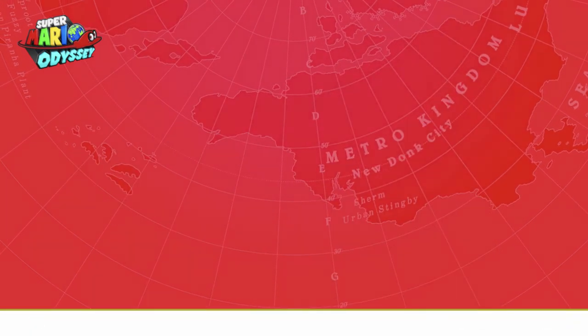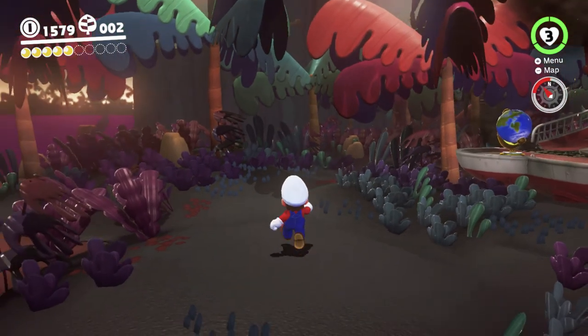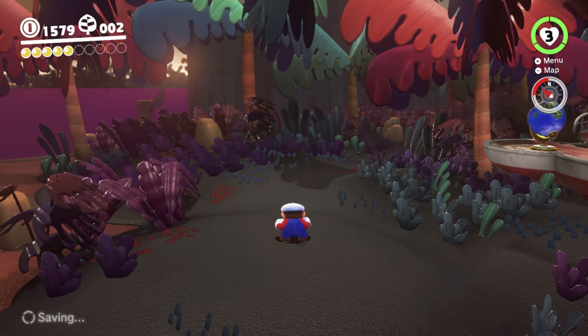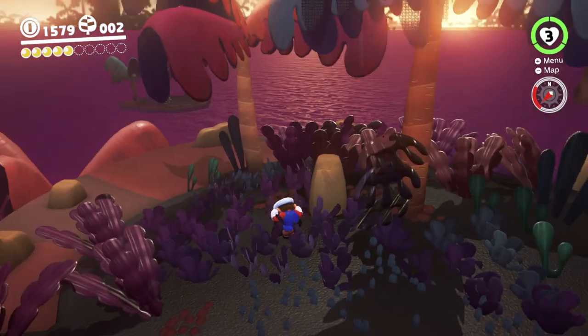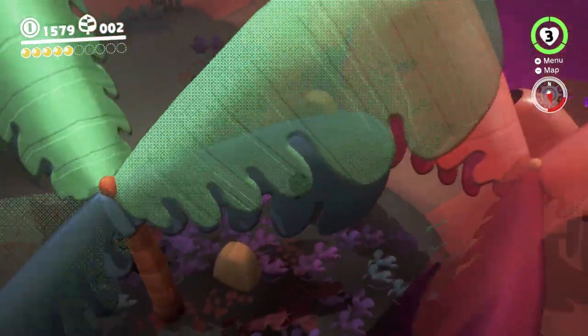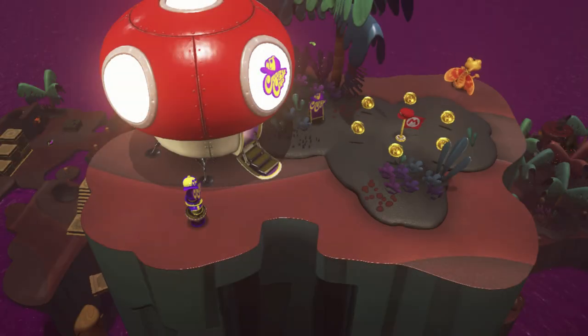Let's hit resume — collect Power Moons. It should just respawn us with Cappy, hopefully. Yeah, it did. I gotta crouch again because I quit the game. Okay, so I'm going to avoid going in that direction because of what happened. We can now just warp up to the summit instead of having to do all the skips and stuff to get up there, which is nice.